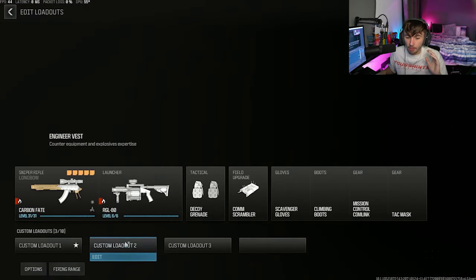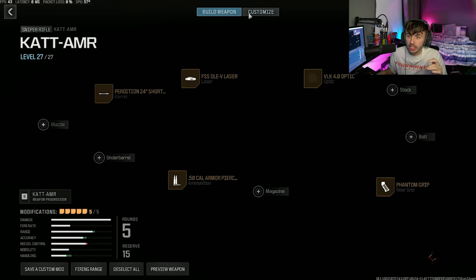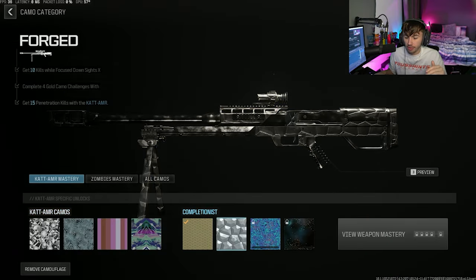Penetration kills in Modern Warfare 3 can be kind of frustrating to get. I had to do it last night to get forged on one of my sniper rifles - 15 penetration kills. When I first started off I found it really difficult until I worked out the best maps and best areas. I was doing one or two a game, then once I figured it out I was getting five to six every single game, and it didn't take me that long at all.